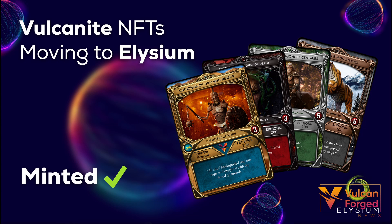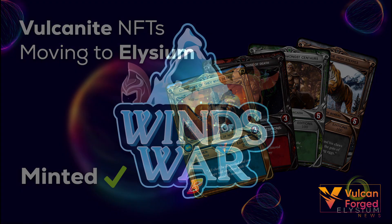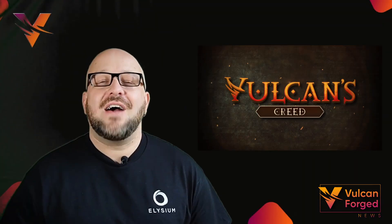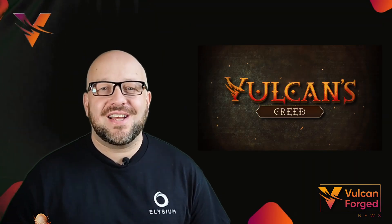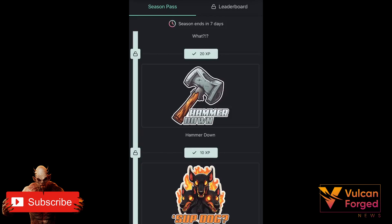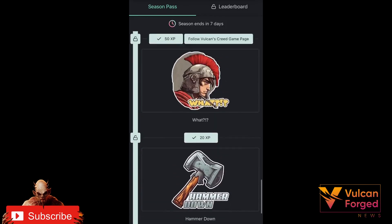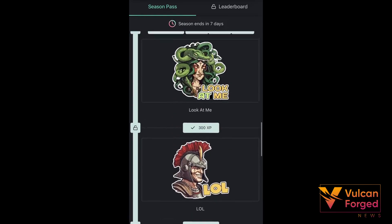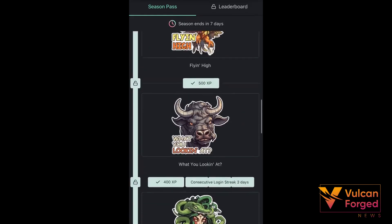At present, all Vulcan Forge games are operating linked to the old VeChain NFTs. Soon, all games will switch to Elysium, with APIs picking up these newly minted NFTs. Berserk Season 4 is almost here — now is the perfect time to get in training and organise your best Berserk deck. Our Vulcan's Creed season with WASDA has come to an end. You can find out more about Vulcan's Creed, our first-person wave-based gate defender game available on Android and iPhone, over on our Discord server.